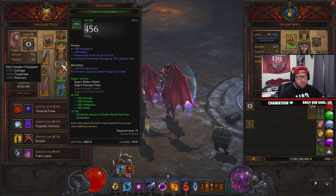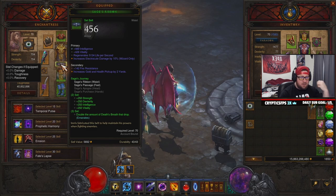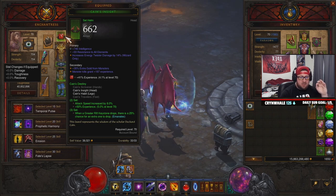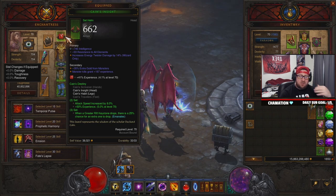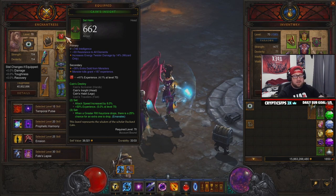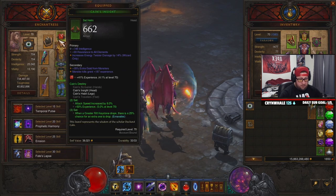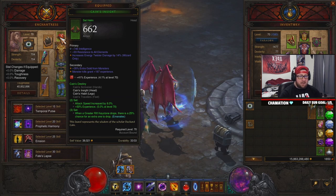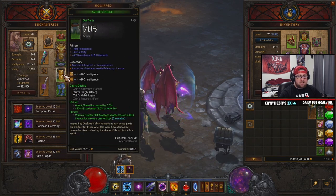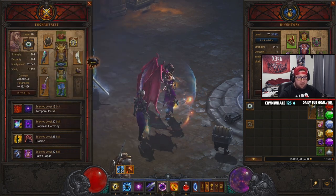The standard gear setup for a follower uses the Cane set and the Sage set. The Sage set gives you double Death's Breath drops while doing T16 content. The Cane set gives a 25% chance for extra Greater Rift keystones, plus an attack speed buff and an experience buff. Since followers share 20% of their experience gain, the Cane set bonus combined with the gem at level 41 gives your follower a lot of XP that shares to your main character.